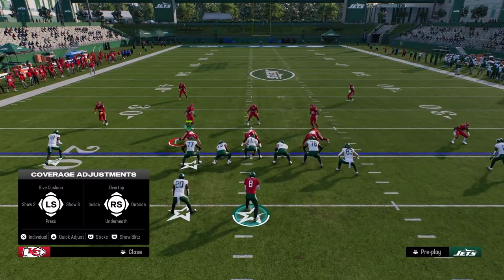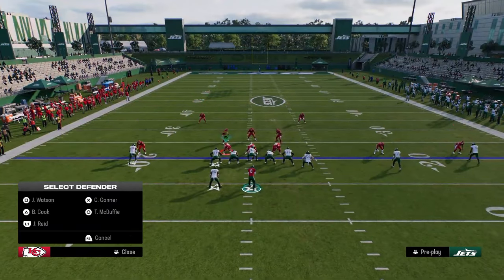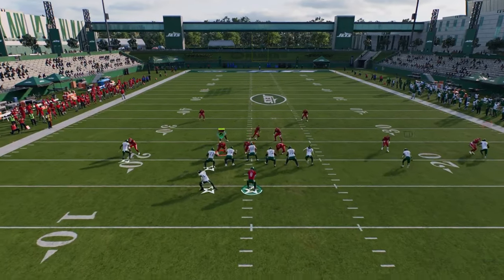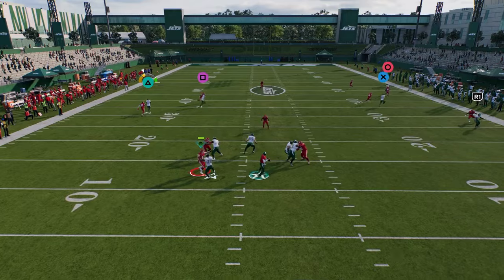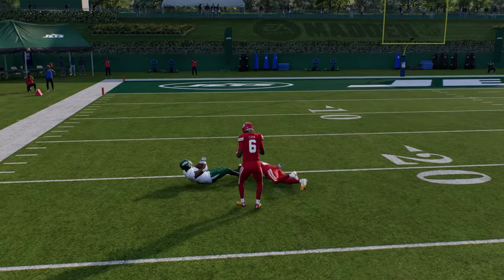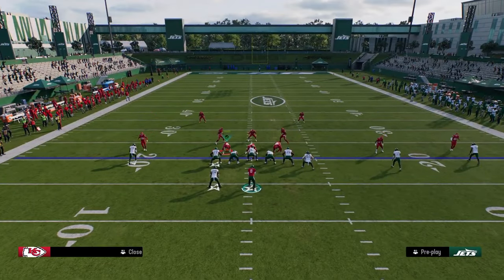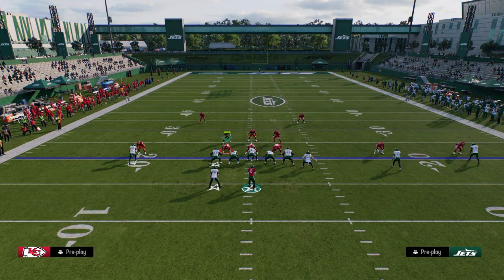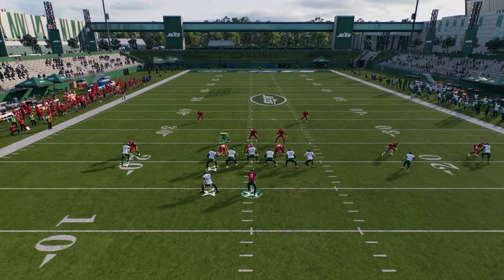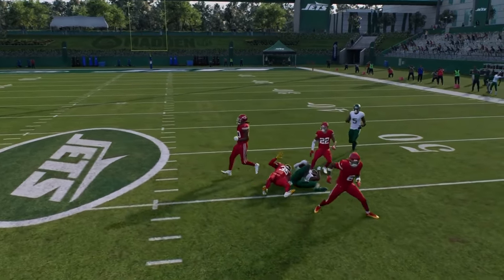Because they have to have safety help, that opens up the entire middle of the field for our post route. We also have a running back wheel that does a good job of getting over the top of man coverage. You can beat man on the left and the right. If they're going to play man on U-Trips, they'll have to be in cover two man shade, which opens up your corner route to the right or your backside post. Super effective at beating man.